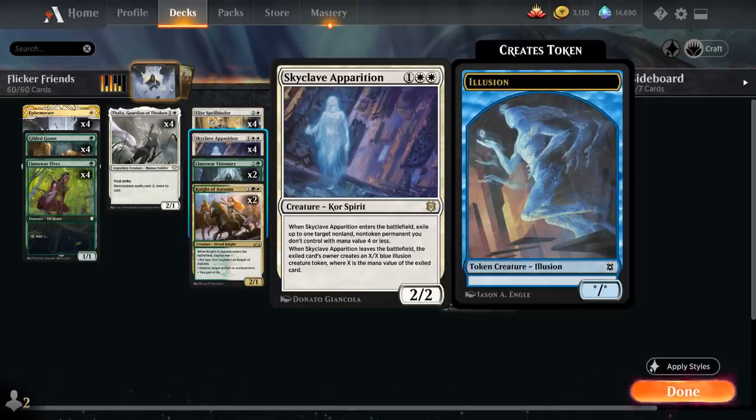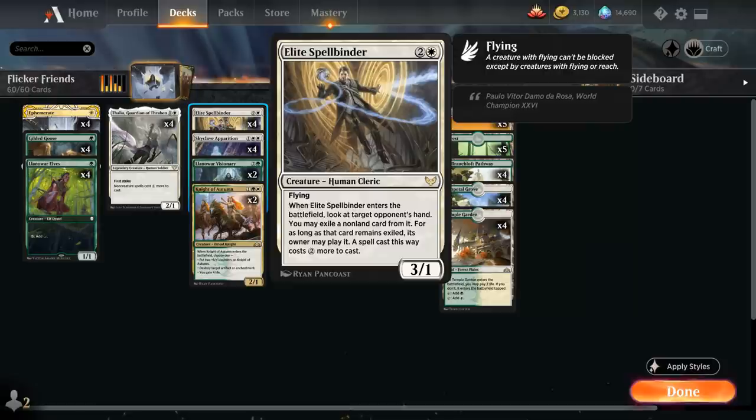We have a full playset of Elite Spellbinder, giving us a bit of hand disruption by taking a look at the opponent's hand, and we may exile a non-land card from it. For as long as that card remains exiled, its owner may play it at an increased cost of two generic mana. It's also a 3/1 flyer — a nice way to pressure the opponent's life total.